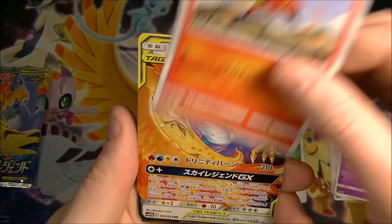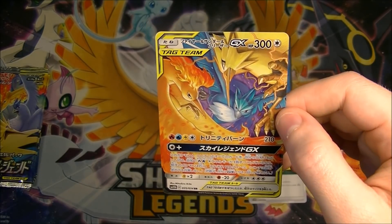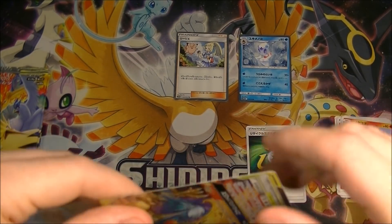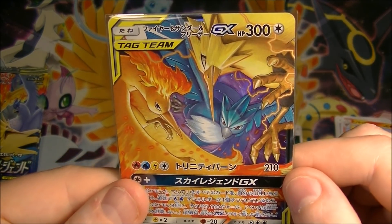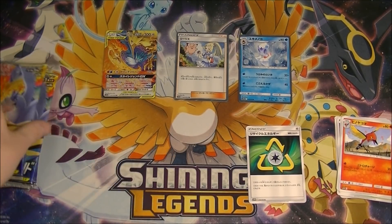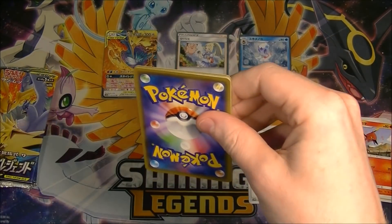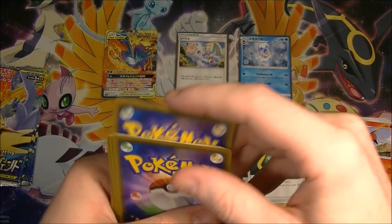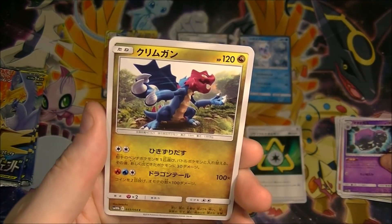It's a Zapdos and Articuno and Moltres — I have got quite a few of these now. Not complaining, it's the best one to get, so very happy. Look at that artwork, very cool. So maybe this is not so bad. There were four packs so far and we already have three things — a trainer rare, a GX, and a holo, so that's quite good.